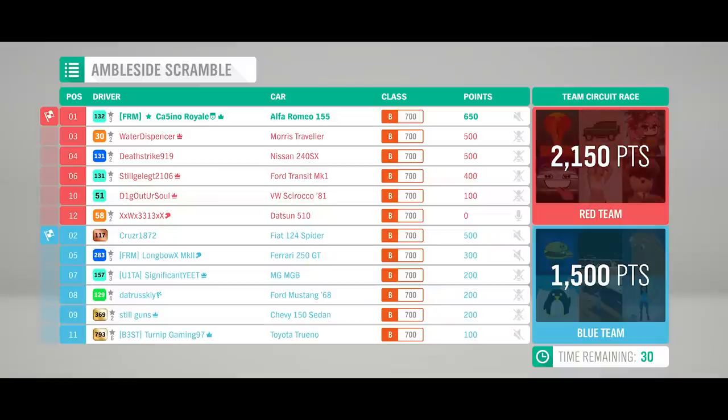Didn't look at the points — we were far too busy looking behind us. It looks like Red Team are going to be good in this one. I think we may be the only two all-wheel drive cars in the field, as the Nissan and Traveller are both rear-wheel drive. The Alfa can do the rally stuff, but we've certainly got some good Italian competition.